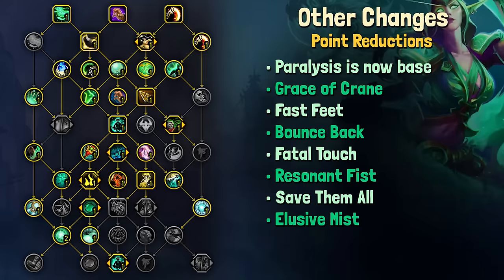The complete list is: Paralysis, Grace of the Crane, Fast Feet, Bounce Back, Fatal Touch, Resonance Fists, Save Them All, and Elusive Mist.